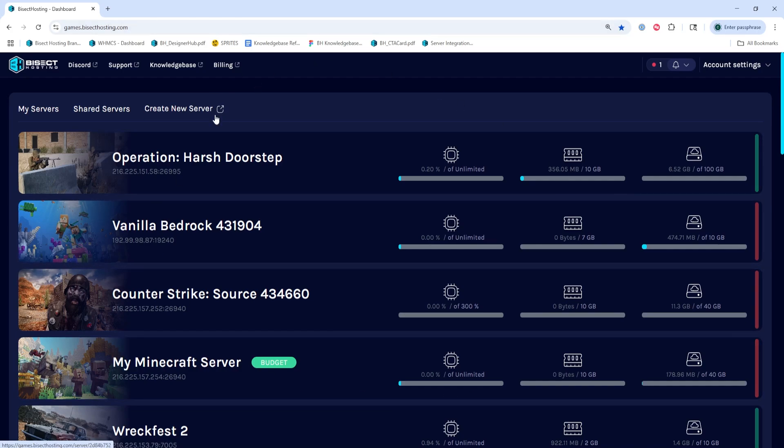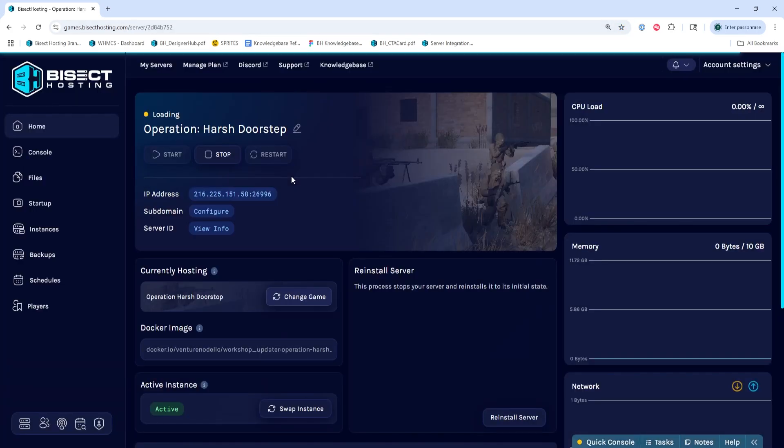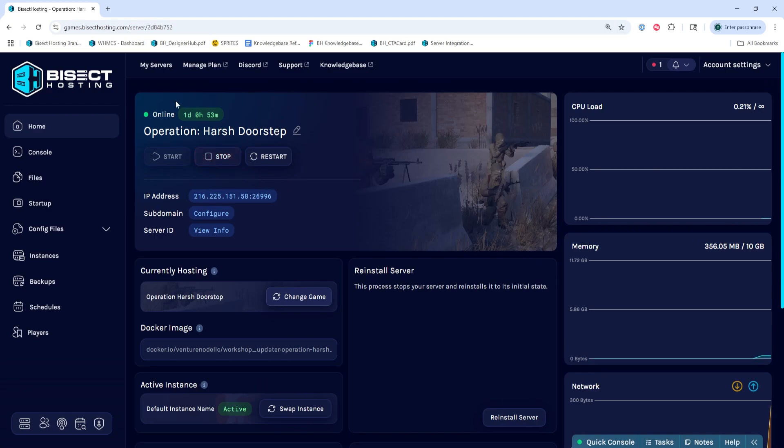First, we're going to log into our Bicet Hosting Games panel and choose our Operation Harsh Doorstep server. Next, we're going to make sure the server is online. If it is not, we're going to choose the Start button.